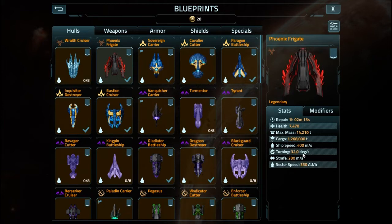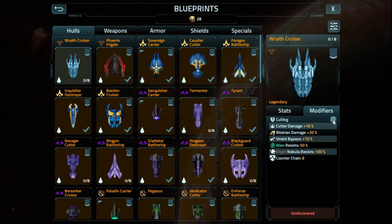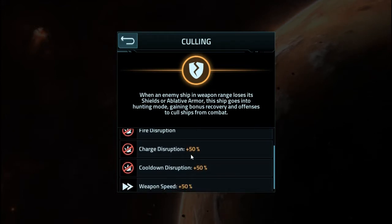We'll do a stats rundown in just a minute, but I want to point a few things out first. Before, this ship had no healing resistance or anything like that — it got its resistances through the blood hunt. The void resistance still shouldn't be there, but it gets plasma resistance, which is something the Wraith Cruiser lacks. It has absolutely no bonuses at all. This is the culling — this is how it interrupts your ships. When an enemy ship in range loses its shields or ablative armor, this ship goes into hunting mode, gaining bonus recovery and offenses to culling ships from combat. It gets fire disruption, charge disruption, and cooldown disruption.